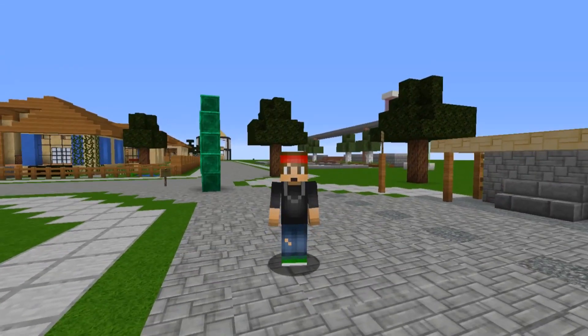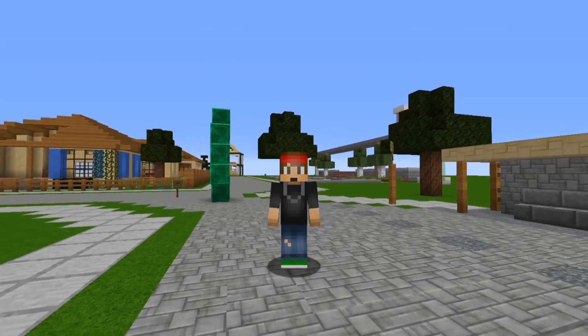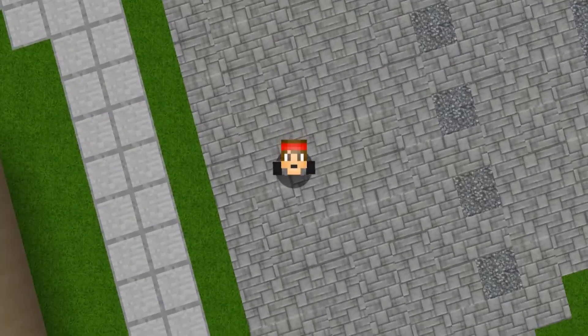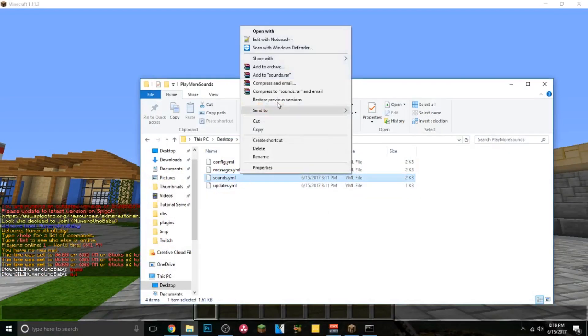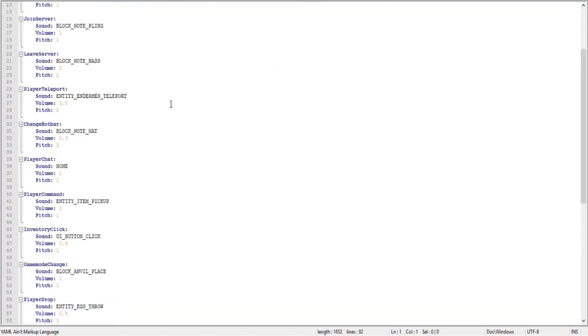It's a really awesome plugin that works really well. Go ahead and download it and drop it in your plugins folder for the server. You can also check out the sounds list. Let's go ahead and hop into the config where we can change the sounds - it's actually the sounds.yml. Let's go ahead and edit that.